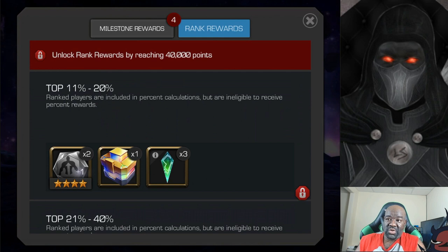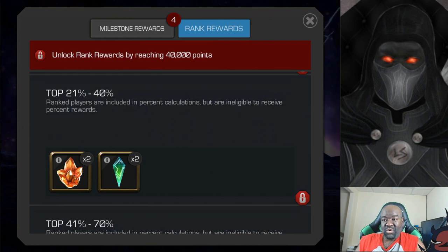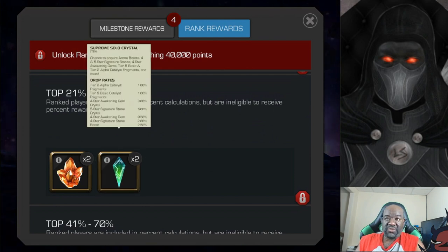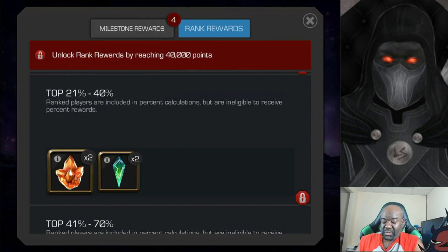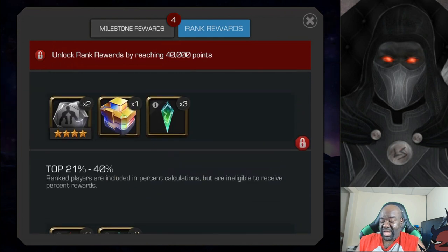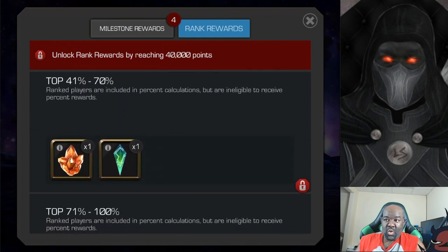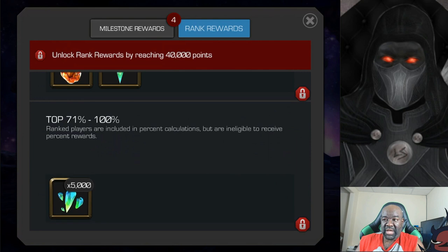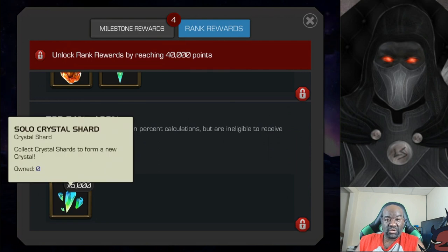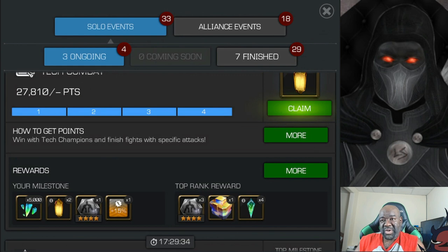Given how easy it is to get the rank rewards, I don't think that's too bad. 11 to 20%, you get the same things just in lesser amounts. 21 to 40%, you only get two of these Supreme solo crystals and two of these four star signature stone crystals — so not a generic, but a random. And then at the bottom you only get solo crystal shards, which for 10,000 you'll get one of those crystals. A very nice boost, especially for progressing players.